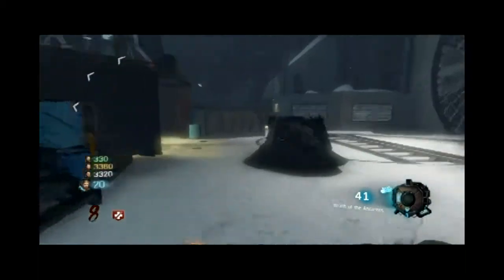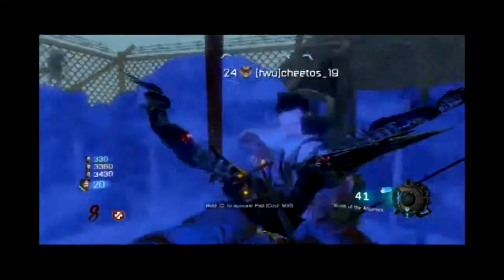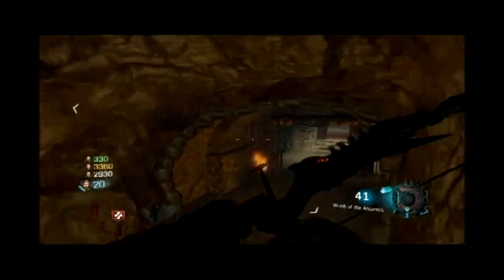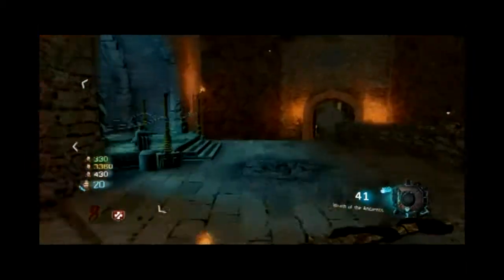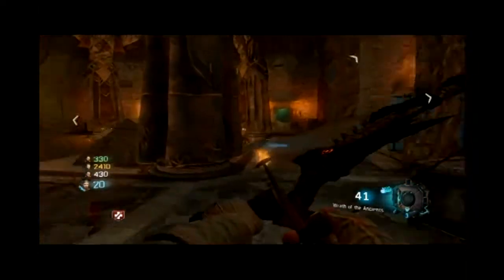I'm going to go over here to the teleporter and teleport back. This guy paid for it because I didn't have the money to get back. Here I go to get the last skull — it's in that sink right there. There we go, I have all the skulls and I'm heading back to the ritual room for the Skull Bow.